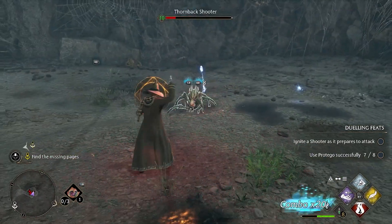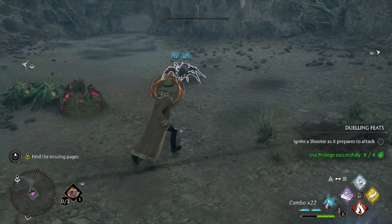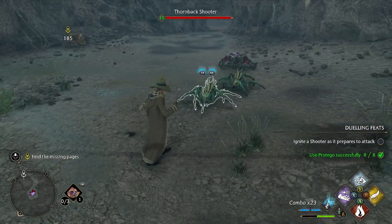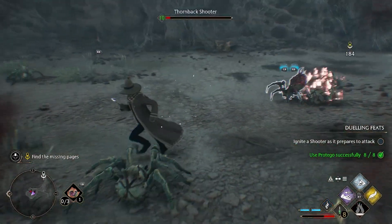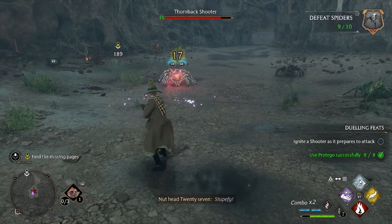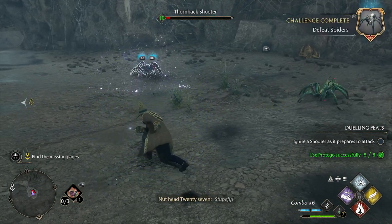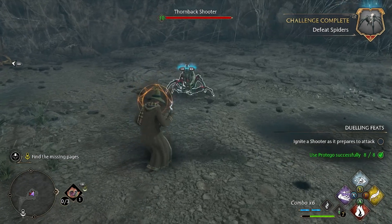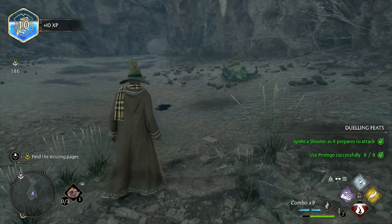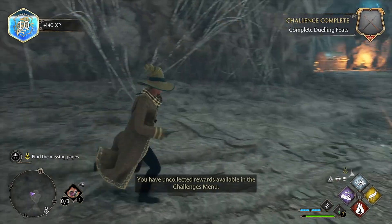I gotta ignite him as he goes to shoot. I keep wanting to block. I hit the wrong one. Let me heal. It'll probably be easier if there's like two of them. Alright, are you gonna shoot at me? There we go — that's my feat done. Five out of five with the feats. Challenge complete. Nice.